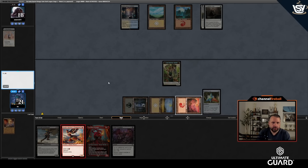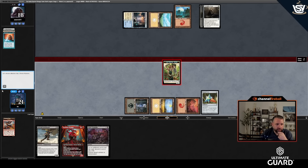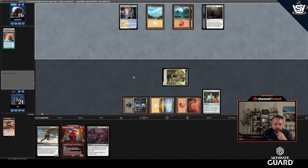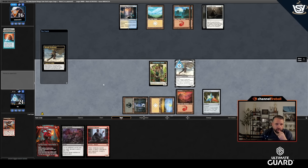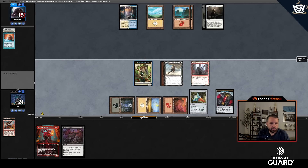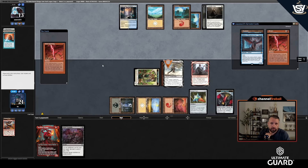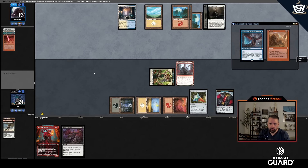Jeskai control doing a good job here. I'll play Kitesail Freebooter. They have Abrade, Chain Lightning, and a Sphinx they can't play. I'll take the Abrade, play Voldaren Epicure. They can Chain Lightning the Freebooter. They didn't draw a blue source. Hit with these. They drew Gold Span Dragon — I'll need to kill that. Good draw for them since now they can play the Sphinx in two turns.